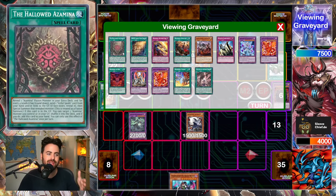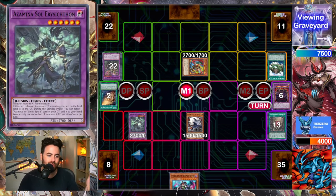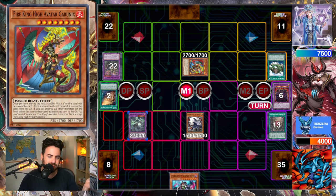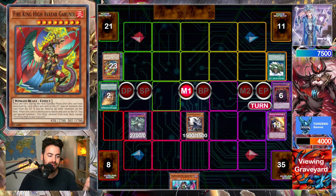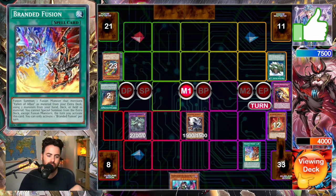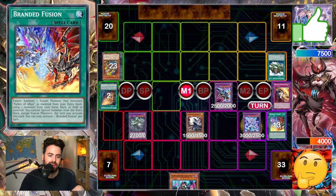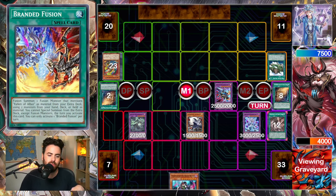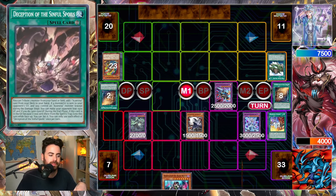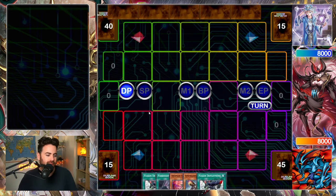We don't want the field to be blown up because then that's more triggers for them. We go for the Asamina Soul here — this is why we play this card, it's a good turn-three board breaker. We summon it with Hollow Does Amina, target and send. They try to Princess it but they can't because it's not properly summoned, and this does not trigger because it sends to the graveyard. We just need two more summons with Branded Fusion. Quem brings back Mirror Jade, Wanted draws another card, and it's game.